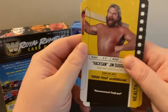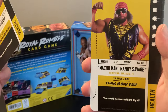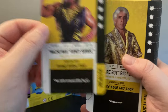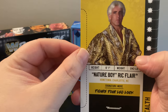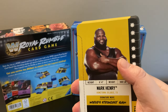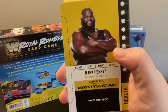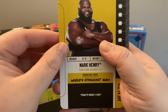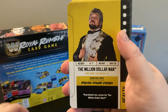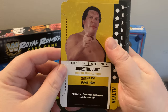Now first we've got Hacksaw Jim Duggan, who's the first Royal Rumble winner ever. We've got the Macho Man Randy Savage — of course, rest in peace Lanny Poffo, his brother. The Nature Boy Ric Flair. Ravishing Rick Rude. Mark Henry, World's Strongest Man. Stone Cold Steve Austin. The Million Dollar Man Ted DiBiase. And of course, right next to him, Andre the Giant.